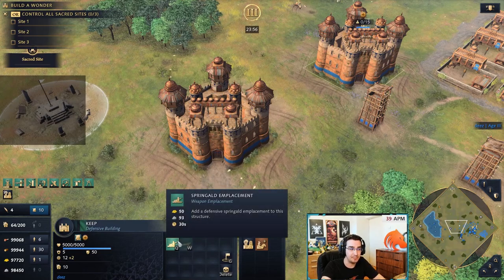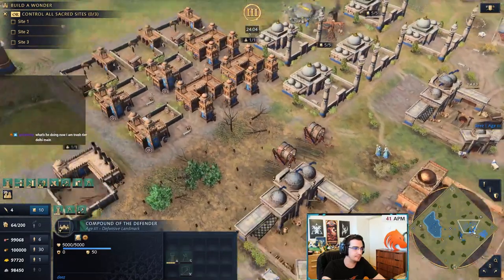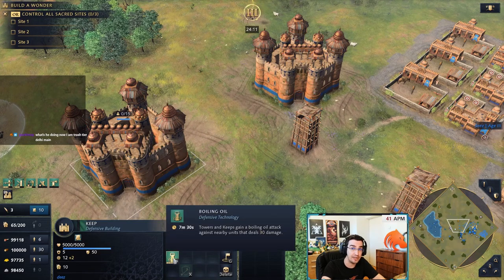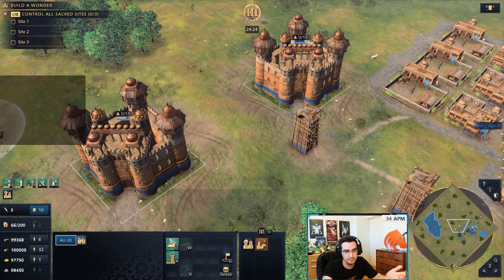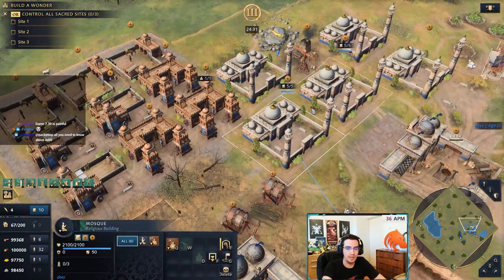Emplacements like Springald Emplacement are not research upgrades — they're weapon installations, so their times are not reduced by scholars. The Springald Emplacement for a keep in influence is the same 30 seconds as a keep not in influence. However, if you're getting research upgrades like Boiling Oil, the keep in influence takes 2:24 while the keep out of influence takes 7:30. You can see the massive difference between having 10 scholars versus having zero.